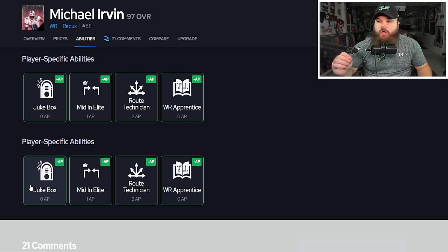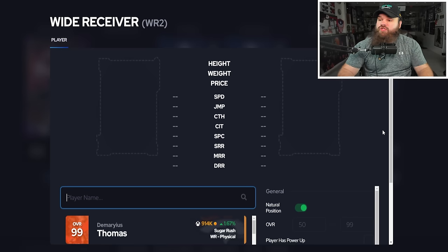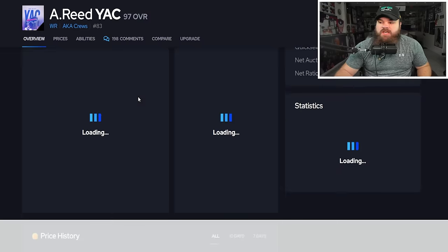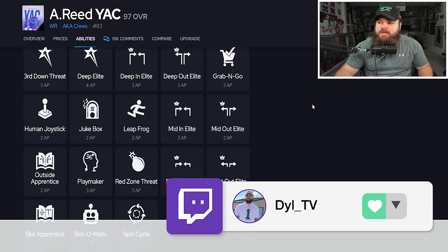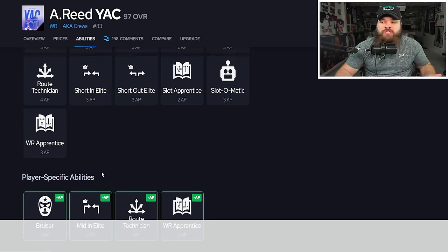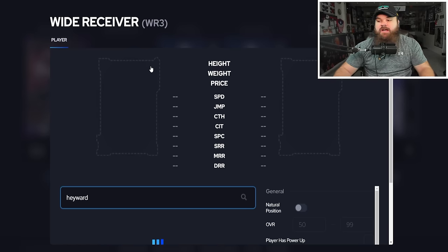Michael Irvin gets Wide Receiver Apprentice and Jukebox — Jukebox and Evasive on receivers are super underrated because they dumb out the defense and make it very hard to tackle. This gives flexibility to not run How About Master at WR2. My personal favorite receiver in the game is Andre Reed — a Bill, and I'm a Dolphins fan. He's 97 speed, six foot two, gets YAC 'em Up for zero AP, and Wide Receiver Apprentice mid and elite, which is nice on post routes.